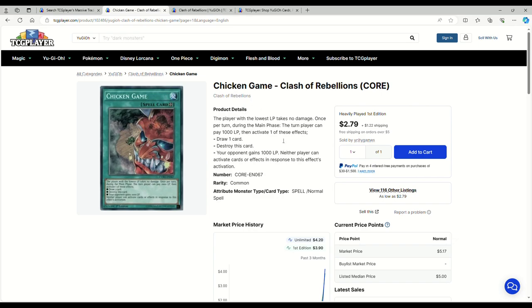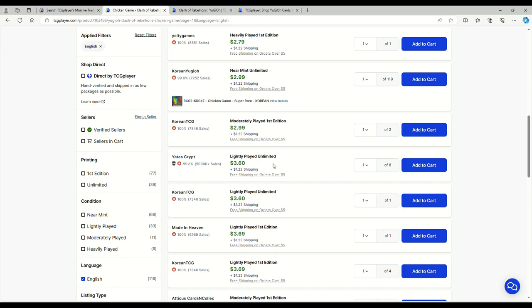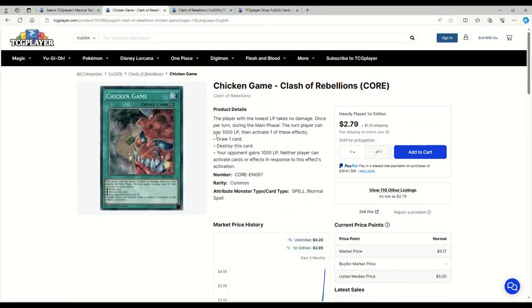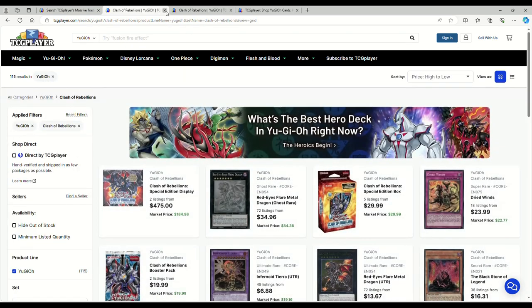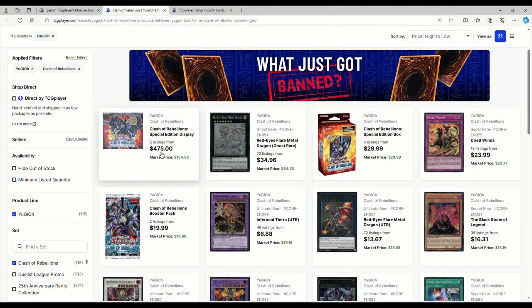Chicken Game was like $6 at its peak, now $3-4. It's essentially a one-of. If you play it with Pseudo Space plus three Upstart Goblins, your deck is theoretically playing 35 cards — though you probably lose to Droll & Lock Bird. If your opponent is playing three Chicken Games, you have a 33% chance to see it.